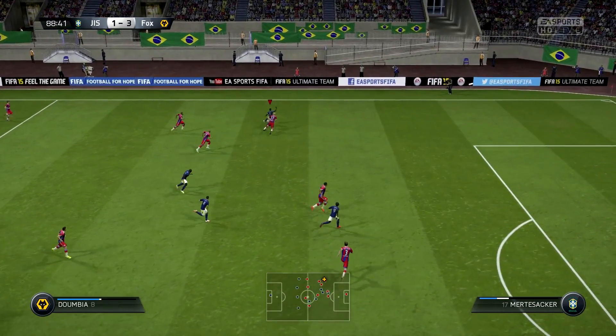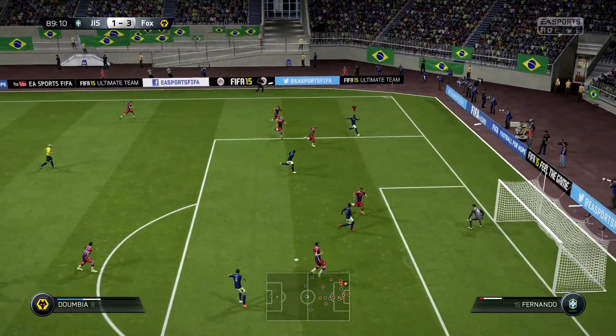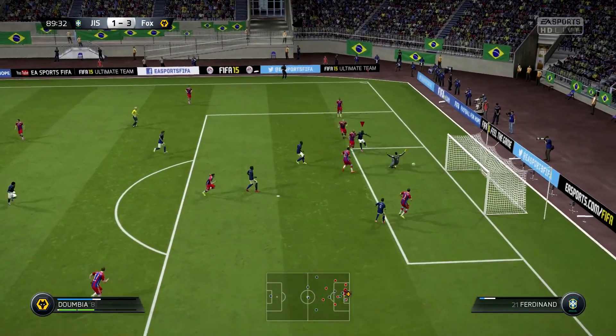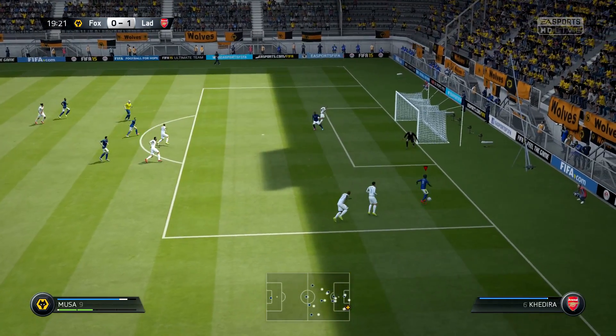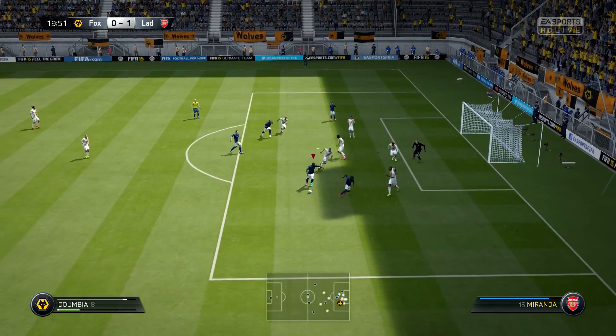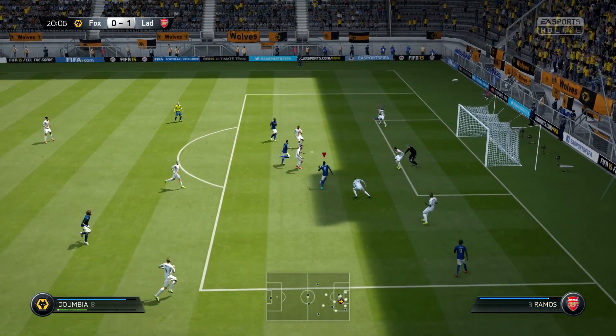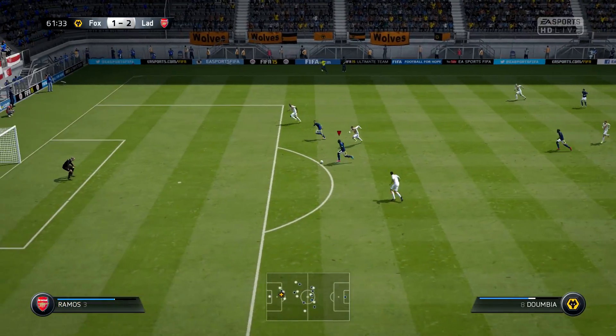4-star skills and 4-star weak foot makes this guy even more fun. Unlike Storage who doesn't have 4-and-4, Dumbia — very cheap — has 4-and-4. It really comes to help when he's trying to finish with his left foot in the penalty area. If you're a skiller, this guy is going to be even more overpowered than he already is. Finishing in the penalty area was very easy with Dumbia.